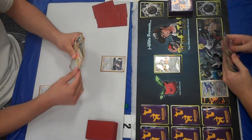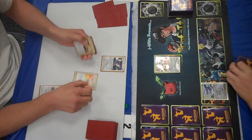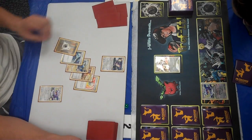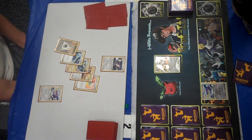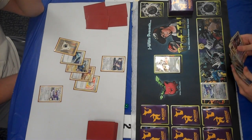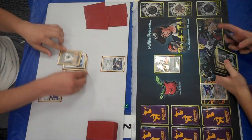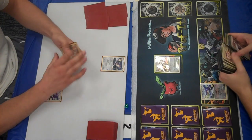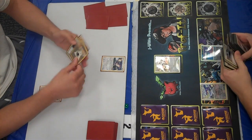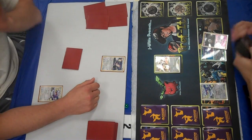I'm starting with Smeargle from Undaunted, Garchomp on the bench. He's got Ambipom active and a Garchomp C on his bench. Smeargle's Power of Portrait lets you look at your opponent's hand and play one of their supporters. He's got the Pokemon Collector in his hand, and I'm playing that. It's the only supporter in his hand, and that's really good for me, because the deck aims to disrupt your opponent's hand, give them a bad hand, then control their top decks, and basically give them garbage for the entire game.